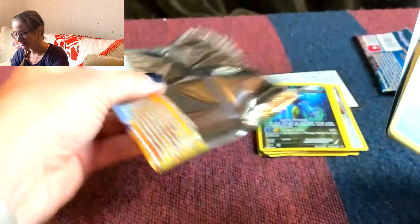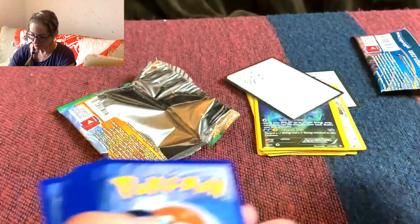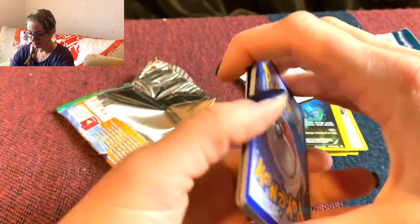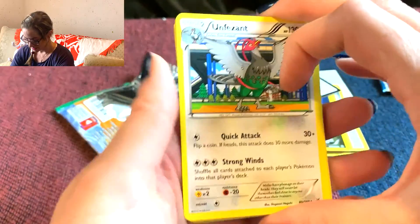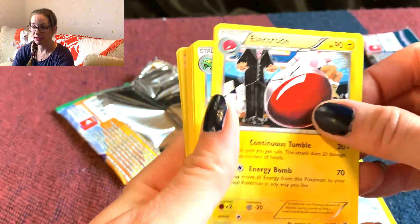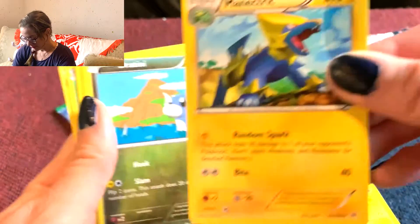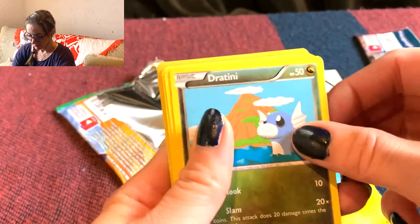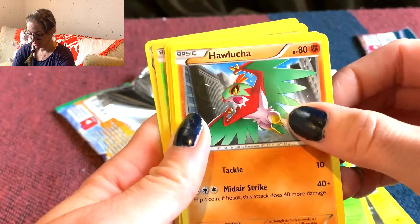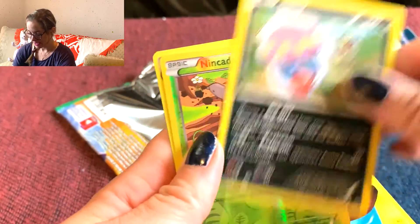These packs open easy — way easier than the other ones. There's a code. I don't know why there isn't any energy in here. Oozefant. Electrode. Whatever dog robot thing — looks cool. Dratini. Kaskun. Hawluka. Wingle — oh, I like that one, I have it in Pokemon Go. Inkay.